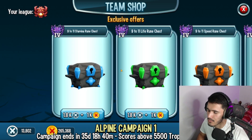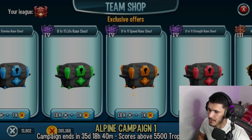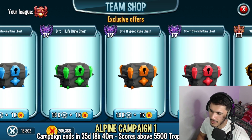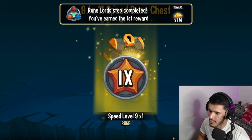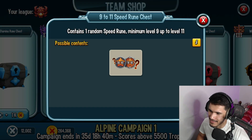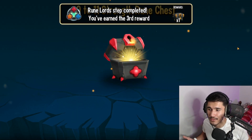So here's what we're going to do. Without further ado, let's actually spend some war coins and war medals. What do we want to get? First of all, I want to go for speed, and strength, maybe life. Let's test our luck and see what we're going to get here. There is a Rune Lords event going on. Obviously we got a level nine speed rune. Let's see if we can actually get ourselves a level 11 — that would be pretty sweet.